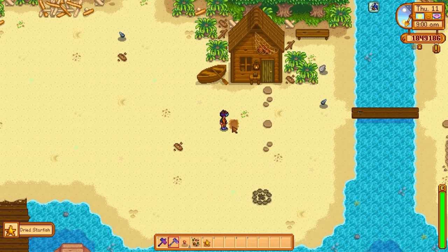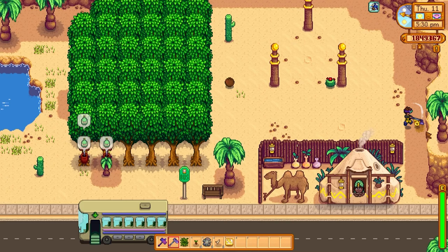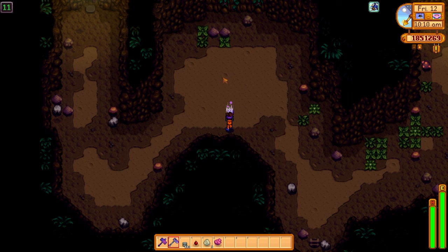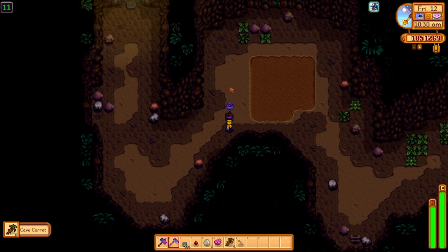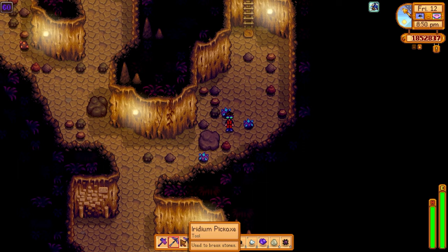Next up let's talk about the hoe. The enchant we're using here is called Archaeologist and it doubles the chance of finding artifacts in artifact spots — as you can see I'm pulling up lots of artifacts using this enchant. I would choose this enchant if I didn't have all the bundles completed for Gunther, but once everything is done with Gunther I would switch to the Generous enchant, which gives a 50% chance of getting double items after digging. Going down to the caves where all the sand is, you can haul the whole area and get absolute tons of clay, cave carrots, and artifacts.